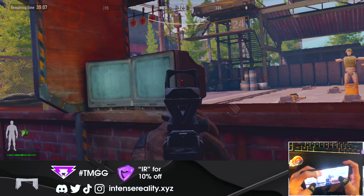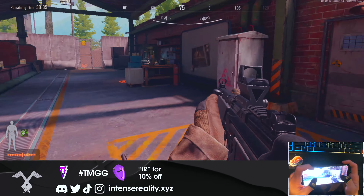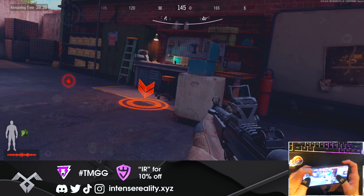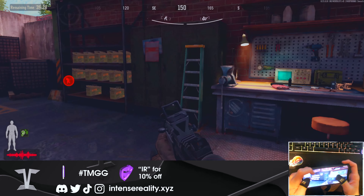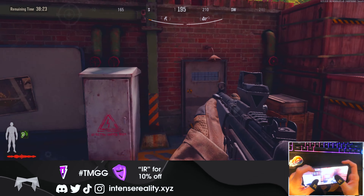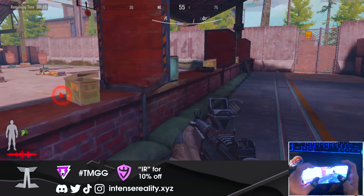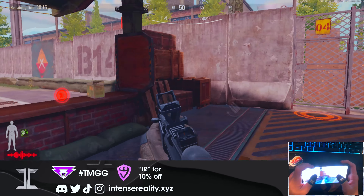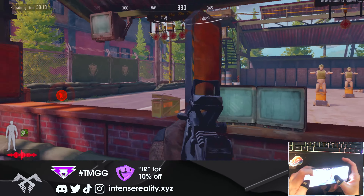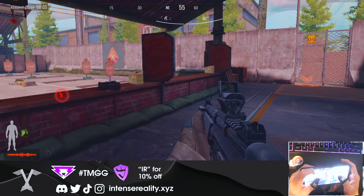If you need to reposition but aren't comfortable doing a quick peek, you can do a lean-and-run: lean as you run parallel with the wall before heading into the open, so you get a quick look before fully exposing yourself. You're running laterally so you move a bit slower, but that millisecond of information as you exit cover can be life or death.